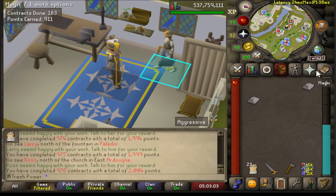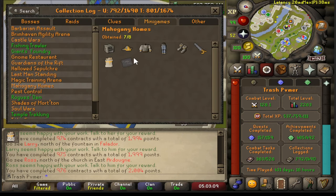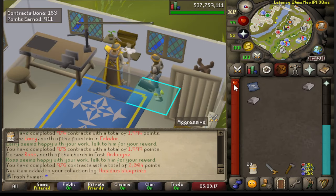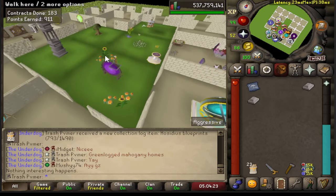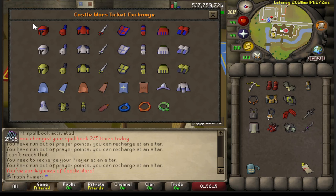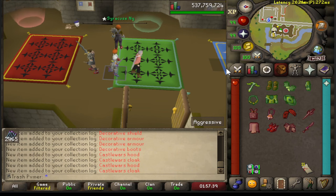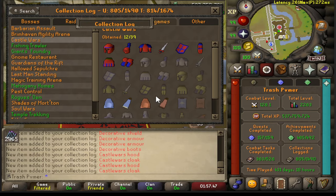I've been doing Mahogany Homes for a solid minute now and I've just reached 2,000 points. The last slot I require on the collection log is the blueprints. Just like that we have gotten our blueprints, and I think I'm going to go use them. This is what my player-owned house looked like before, and this is what it looks like after — I actually really like this. That is a lot of collection log slots for not a lot of work. We just got 12 collection log slots — that is ridiculous!